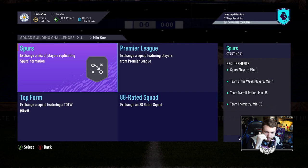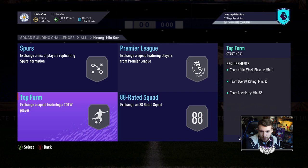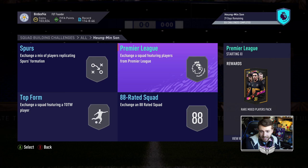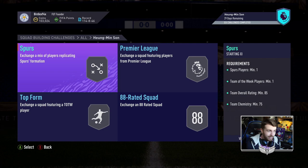So we start things off with an 85-rated squad. I don't know if there are any other SBCs in the game we can even judge the price off of. We need an 85, an 86, an 87, and an 88, and then you get an untradeable pack. So if you invested in fodder — well done, because prices are going to have gone up.